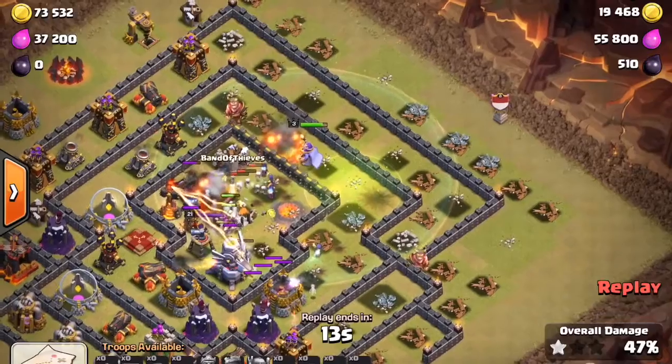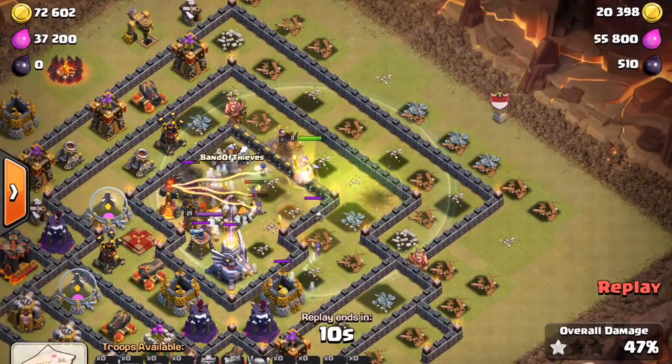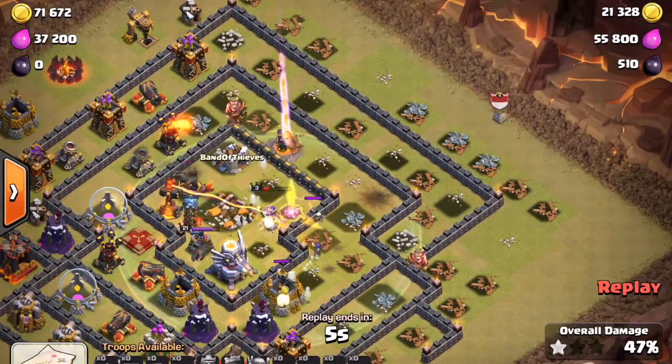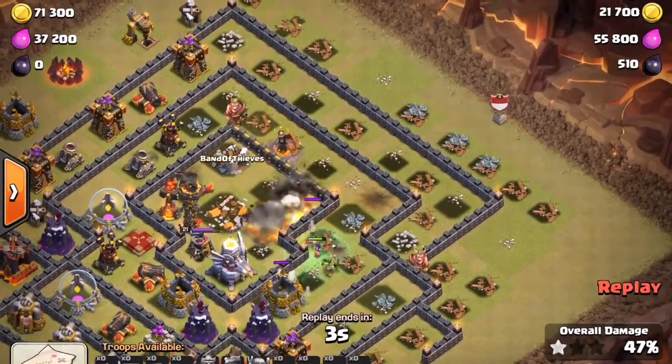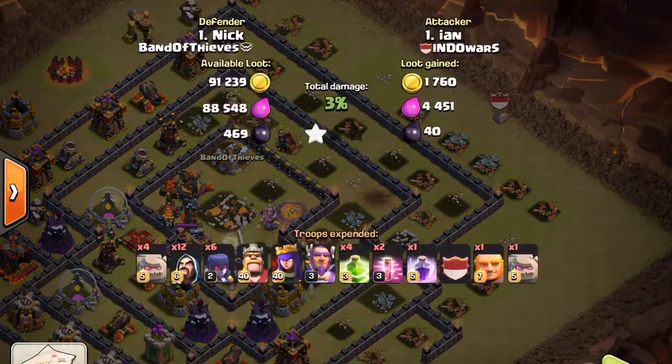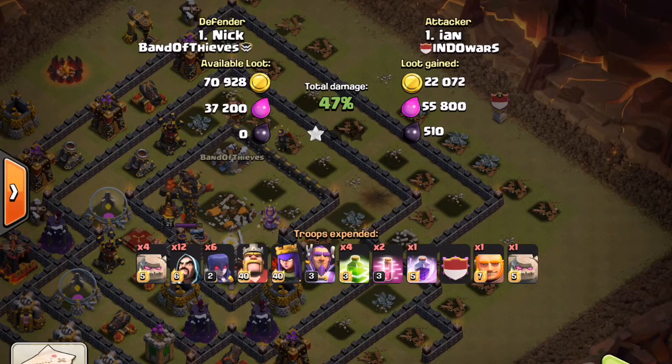If those witches can stay alive, he'll definitely be able to get the 50%. But the multi-target Inferno tower is gonna put in work. When you have that multi-target Inferno tower in the middle it pretty much gives you a lot of room to take out all the wizards and witches. That's a great idea when you're at Town Hall 11 — just have your Inferno towers on multi-target. Do not put them on single target, because that's definitely not gonna help you defend against these mass witches that people have been doing.